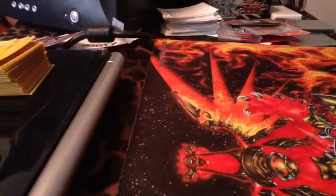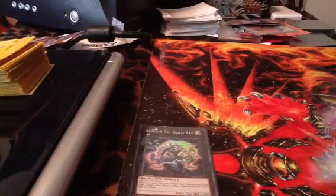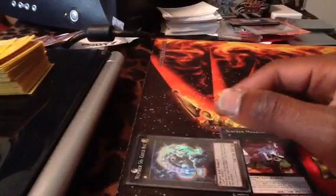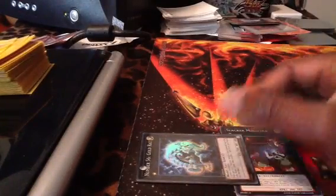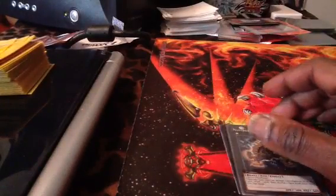The Extra Deck — since your guys do get their level downgraded, I'm running Gold Rat and Slacker Magician. I like Gold Rat because with Swap Frog, Ronintoadin, and Fishboard Planner, you can make Gold Rat, kind of correct your hand, throw back extra copies of Legendary Ocean, get the extra draw, and then tribute Gold Rat for Leviah Dragon, and then tribute Leviah Dragon for Neo Daedalus.